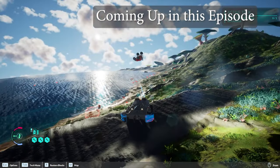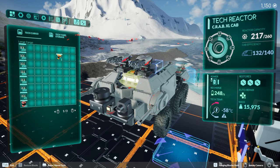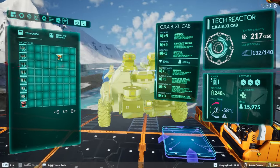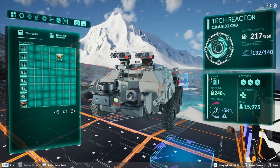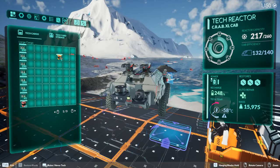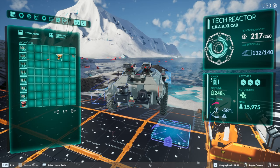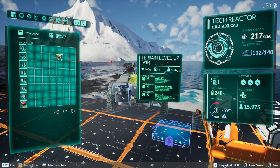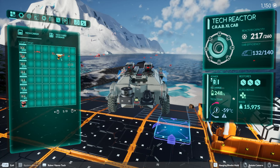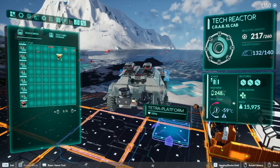Hey guys, welcome back to the channel. Today we are back playing Terra Tech Worlds. For today's episode I'm going to go over some of the questions and comments you guys have been leaving in the comment section, and test some things you've suggested. One of the more popular comments is about the terrain builder — questions like how high can we use it, can we build a giant bridge, can we build over lava pits or heat zones inside the snow mountain range.